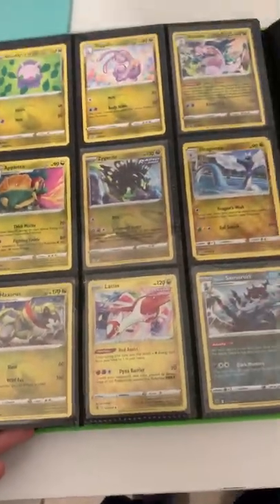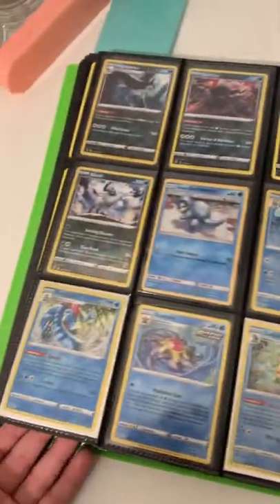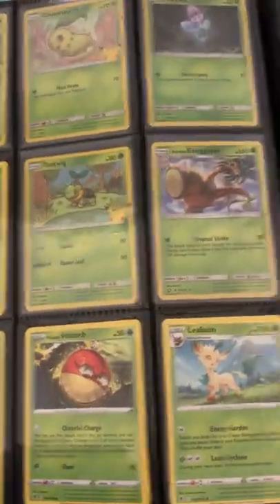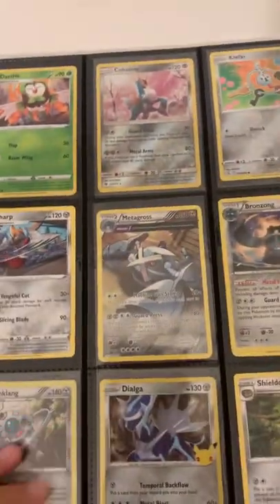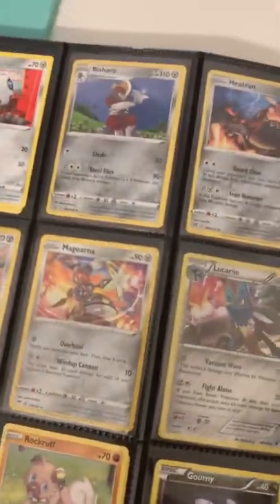We have some more cards here and there. We have a Cider, a Poliwrath, Articuno. Then some more cards. I know it's not that great, but it's my collection — I'm not that good of a Pokemon Master. We have a Lucario Holo, Magneton Holo, and a V-Star Marker.